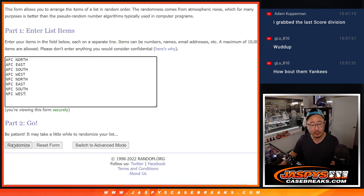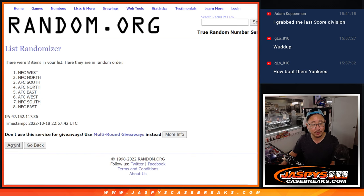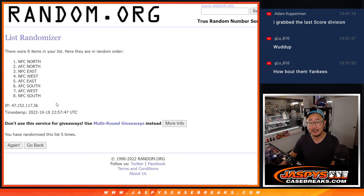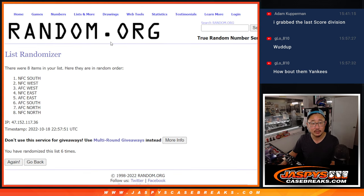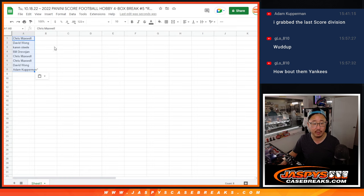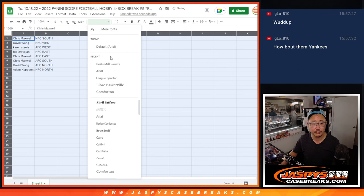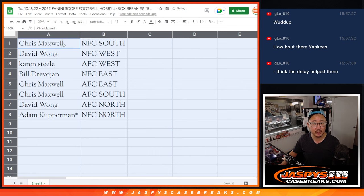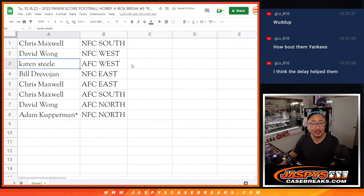Two and a four, six times for the divisions. One, two, three, four, five, and six. After six times, there's six right there. We've got the NFC South down to the NFC North. So Chris with the NFC South, David with the NFC West, Karen with the AFC West, Bill with the NFC East, Chris with the AFC East, Chris with the AFC South, David with the AFC North, and Adam with Last Spot Mojo, NFC North.